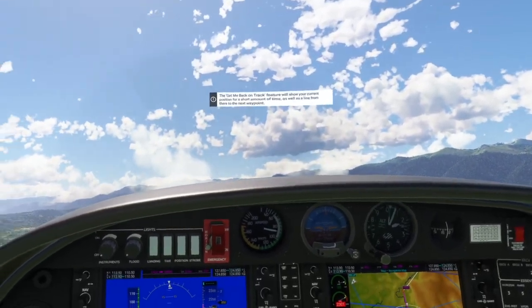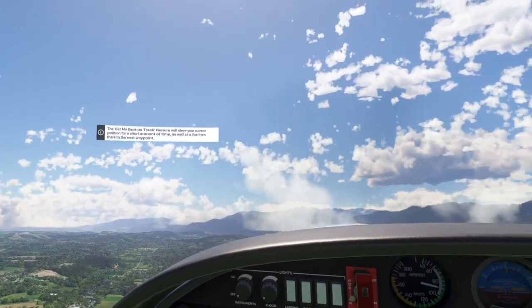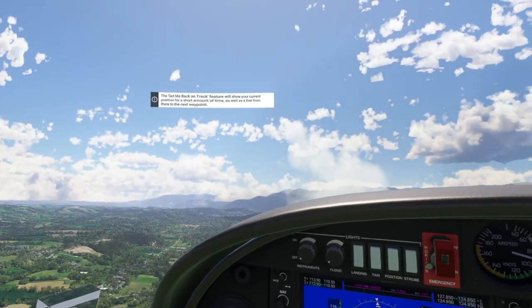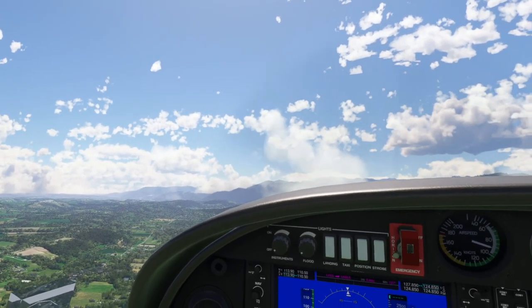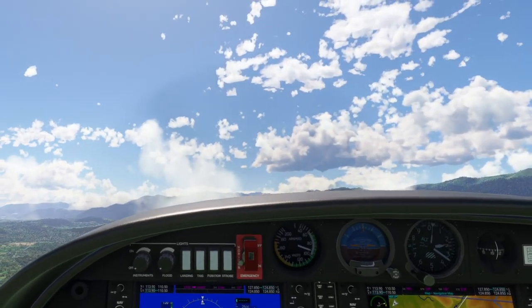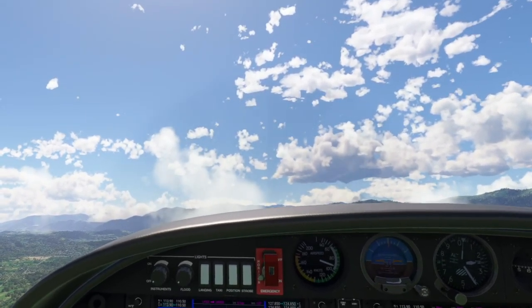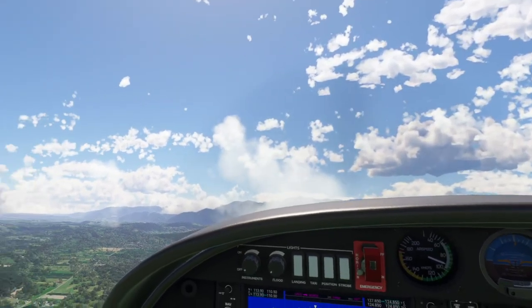Another thing I learned recently — and I feel kind of stupid for not knowing this — but runway numbers are not just arbitrary. Those runway numbers signify the bearing, the direction, that they are laid out on. So if it's runway 22, chances are you're approaching at 220 degrees on the compass. That's why the opposite end of the runway is usually something like 0 to 20 degrees. I think that makes sense — I'm doing math correctly today.